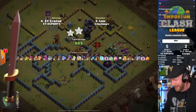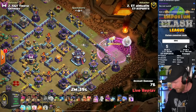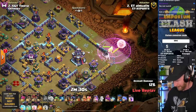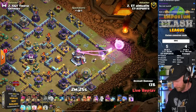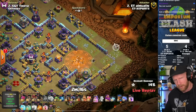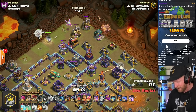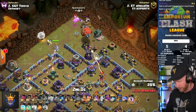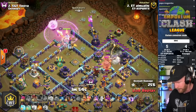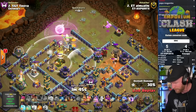A large risk there - didn't pan out, but didn't end in disaster. Alnwallen is live for Imperium Titans. He uses a couple of rocket balloons on the right side to form the funnel for the Queen, taking out the air defense. The Queen charges forward to the town hall using a recall spell. He deployed all of his healers, maybe banking on his unicorn dying, but the unicorn survived and he left a healer behind - probably should have deployed one less healer and sent it out late after redeploying the Queen. The unicorn is actually in pretty good health.